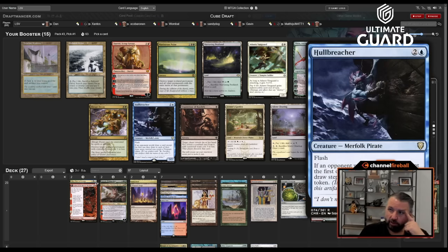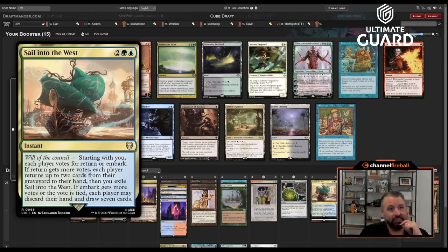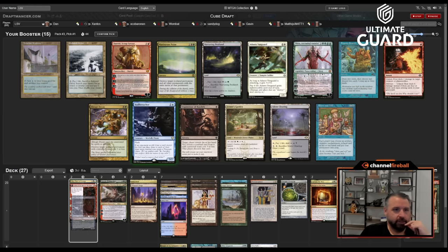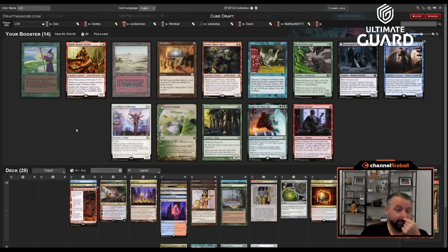Hulk Breacher: I have a pseudo draw-seven, but it doesn't actually work with Hulk Breacher because they just choose not to do it. Still good though. Oh man, if I had taken Retrofitter I definitely would have taken Academy here, but I think Hulk Breacher is the pick. We're probably not getting anything back. Oh, there's a Fast Bond and a Flash!